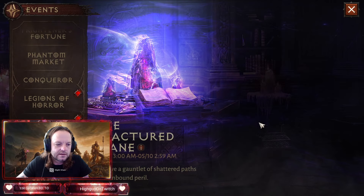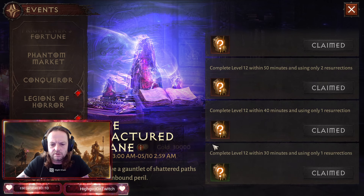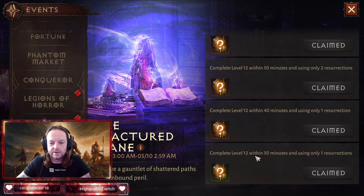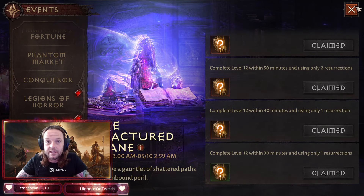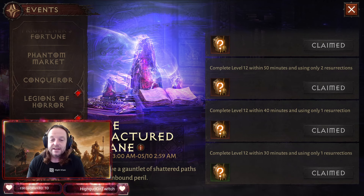I've already done all my runs as you can see — completed them all. You want to do it within 30 minutes; they made it really easy. Complete the levels in 30 minutes using only one resurrection — so you can die one time. Alright, that's my guide for this Fracture Plane. I hope you guys enjoyed it — sorry I took yesterday off, had some work stuff going on. Enjoy the video and until the next one, see you tomorrow.